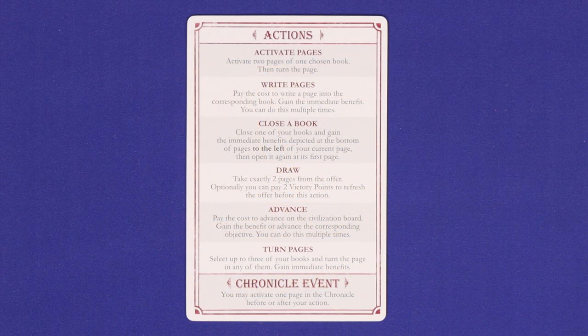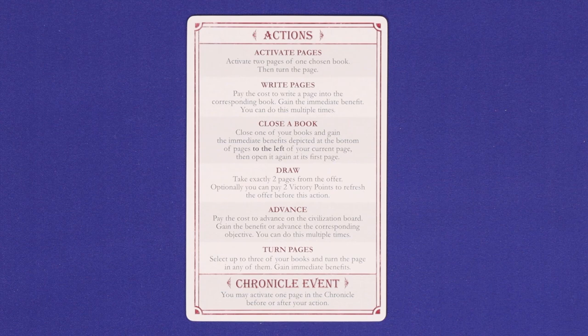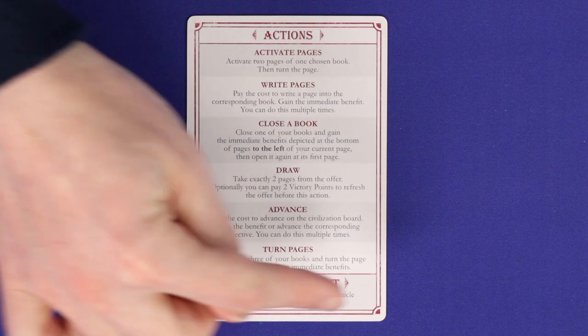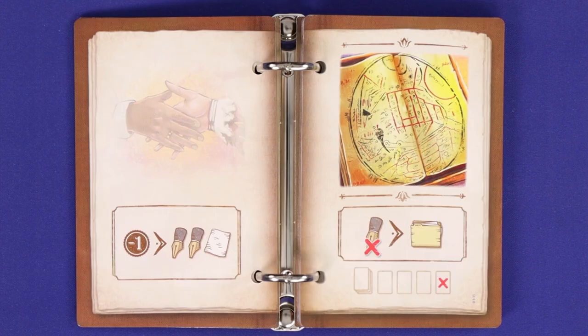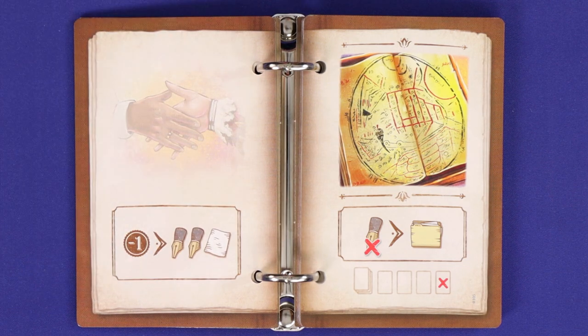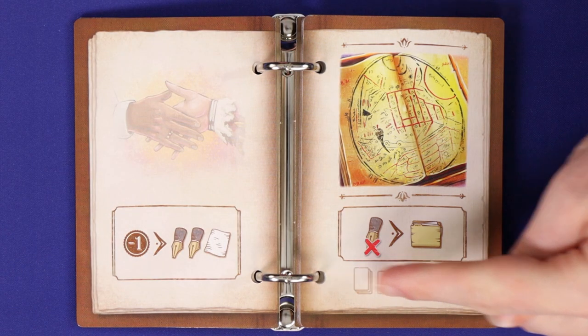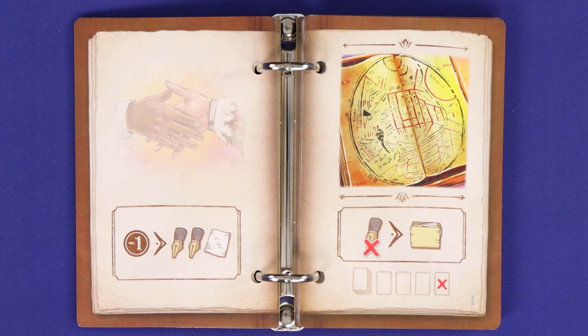On each turn, the player must choose and resolve one of these six actions. Either before or after that action, they may optionally choose to resolve one Chronicle event — meaning to resolve the effect box on one of the two current face-up pages of the Chronicle. Ignore the icons on the right hand card; this is for the solo mode. A large part of Books of Time involves resolving the icons and effects on various page cards, and we'll introduce you to all the icons as we go through the actions.